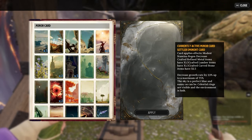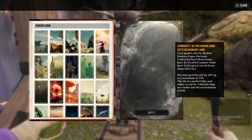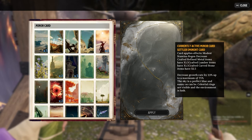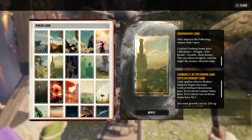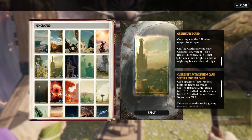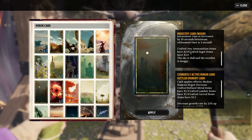When using a minor realm card at a Realmic Transmuter, make sure you scroll down to the bottom to see exactly what benefits you get. For example, the Settler Imminent card produces 1.5x metal items, 1.5x lumber items, and 1.5x carved stone items, while decreasing growth rate by 33% up to a maximum of 75%. The Greenhouse card makes crafted clothing gain bonuses such as weight, fire resist, stealth, and rain resist.